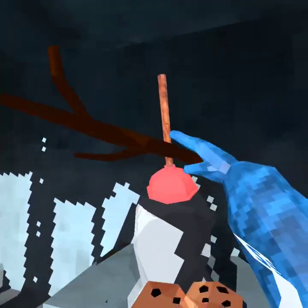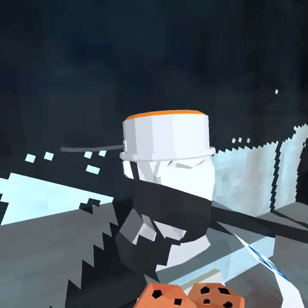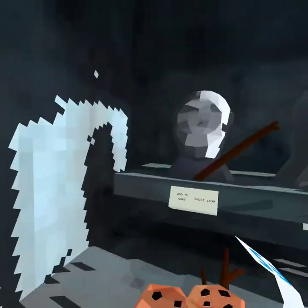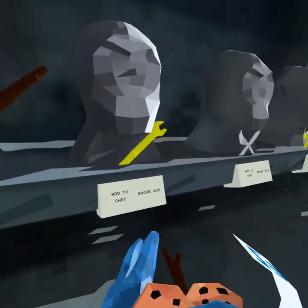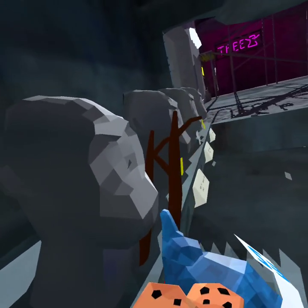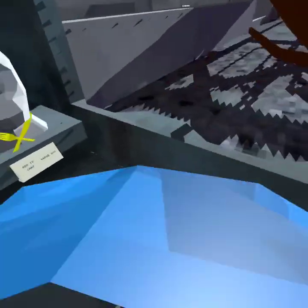They have the house update, the plunger, the cookie thing, and they have the stick which is only 1,000. It's actually the stick, which you can buy.